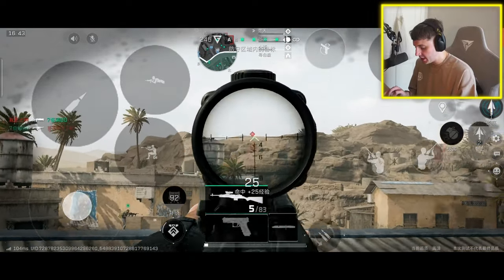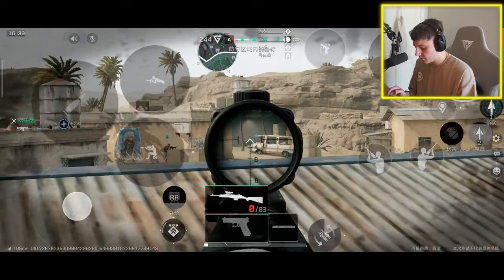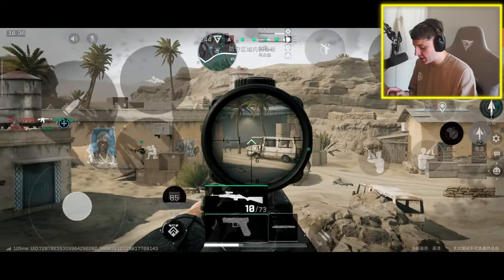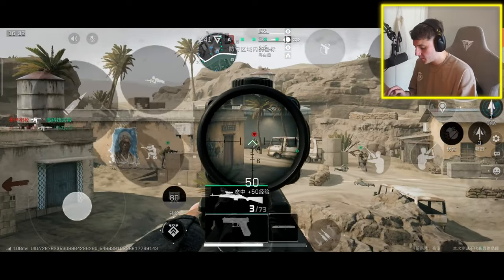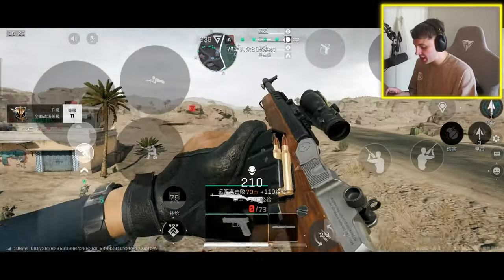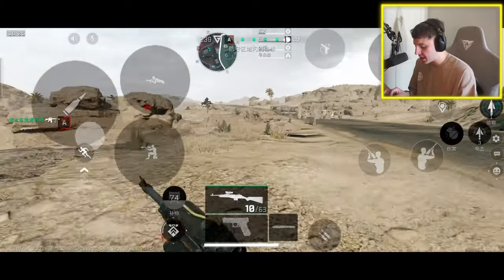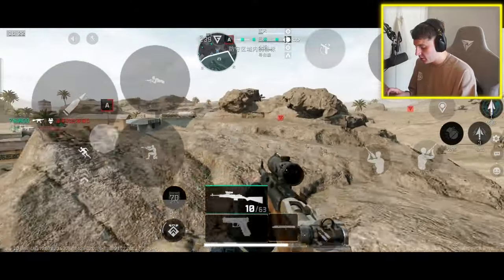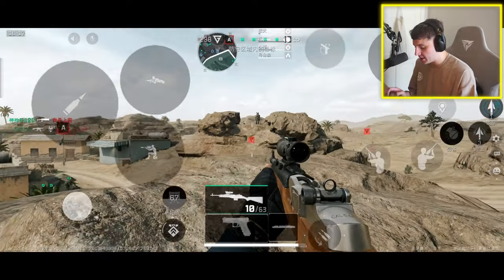Let's take him out. This game is going to be sick. It's got a little bit of aim assist but it's not too crazy. You can't slide — you can just crouch and prone. Your first kill there.